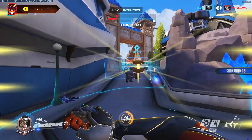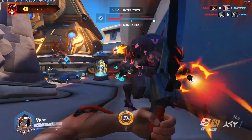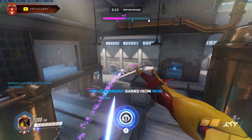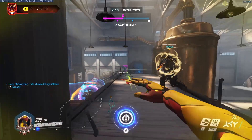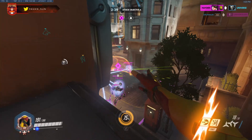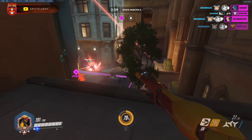Helping your tanks is another great way to build ult charge. If you have a Reinhardt and you see his shield going down, get deflect ready — as soon as the shield goes down, deflect the incoming damage back at the enemy team. That's a terrific time to help your Reinhardt and build ult simultaneously, since the enemy will throw a lot more damage once the shield breaks. Dive into the enemy team, do fan into tanks, swift strike out, peel for healers — be a swiss army knife.